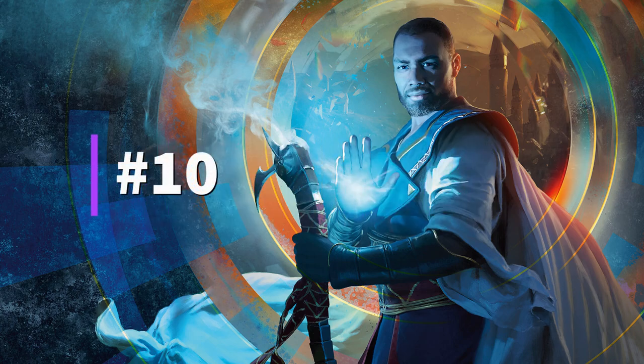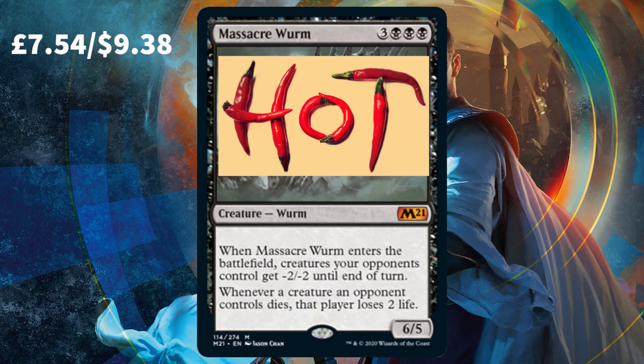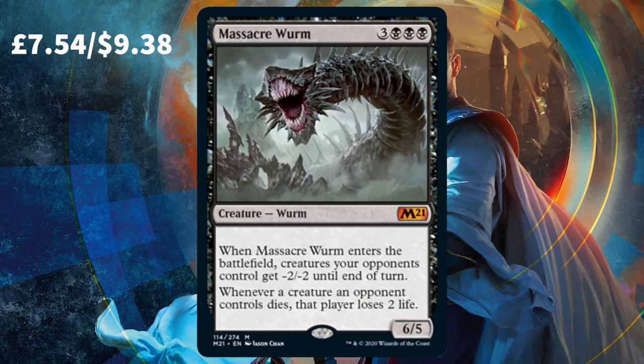First off we have the 10th most valuable card in Core Set 2021, and that card is Massacre Worm. This powerful worm is a reprint from Mirrodin Besieged, and you can see why Wizards thought it was time to bring it back. It's a strong boy with an extra strong two ETB effects. Having all creatures get minus two minus two until end of turn could not only finish off a load of enemy creatures, but the extra spicy second ability has your opponent lose life whenever they lose a creature.